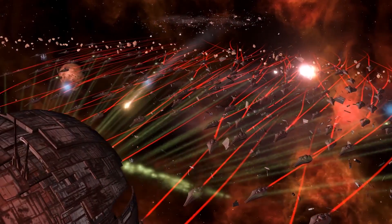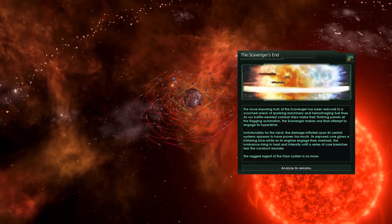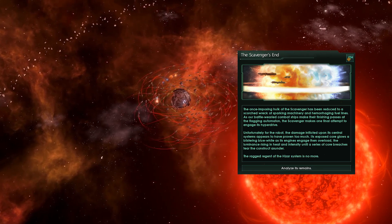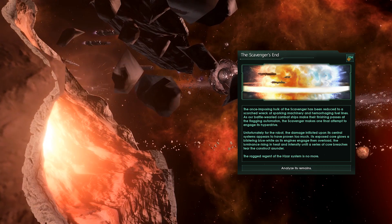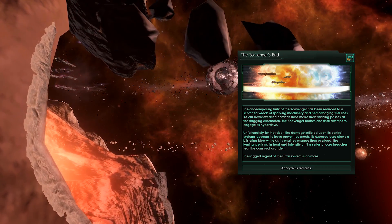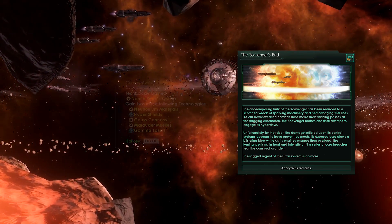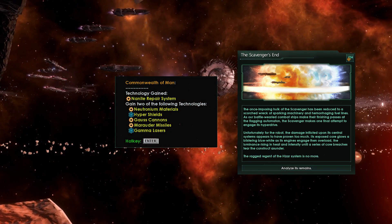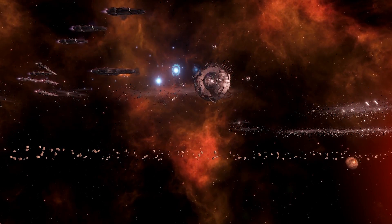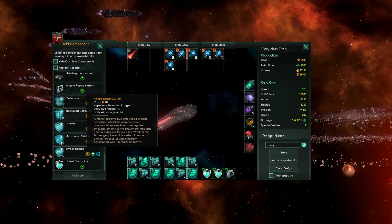You only need a fleet of about 24k, and that should do the job. Once the Scrapper Bot has been destroyed, you will be presented with a brand new system with about 20 minerals in it, which is rather nice. Plus, you will get two technologies, and on top of that, a bonus technology called the Nanite Repair System, which is an upgraded version of the hull regeneration technology.